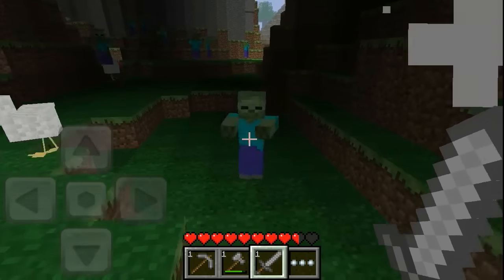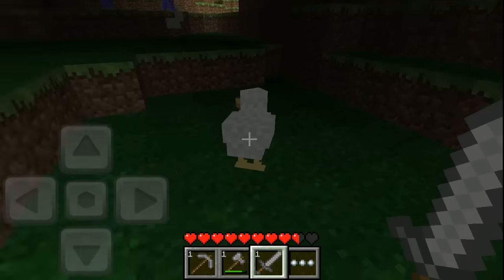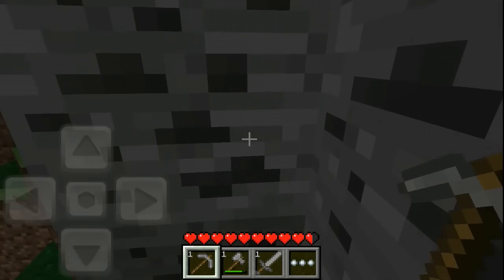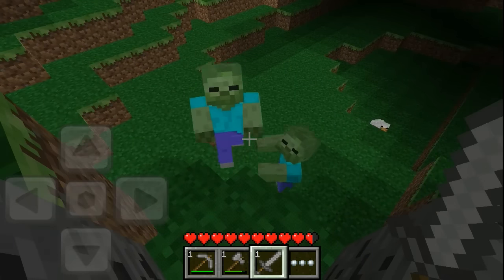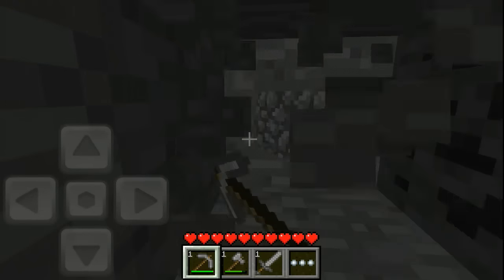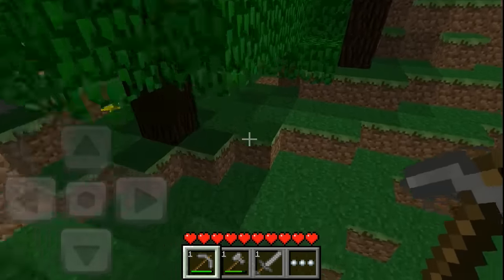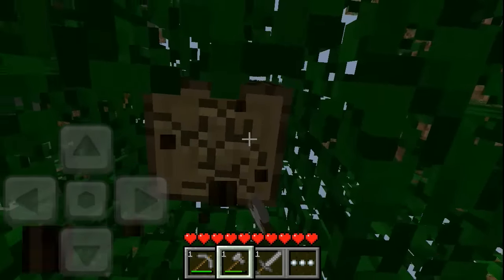All right, killed it. Look at that chicken — it dropped nothing. Let's kill this one too. I don't think we have food in this update, so we just regen for no reason. We definitely need coal for torches. The zombies are coming after me — they can't get up here, they're dumb. Actually this one's being smart. Got him. Yeah, there's no food in this update — you just literally healed for no reason. I think the only mobs are zombies in this update; more mobs were added around 0.3.3 or 0.4.